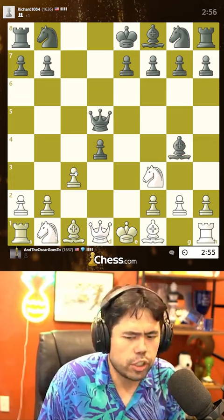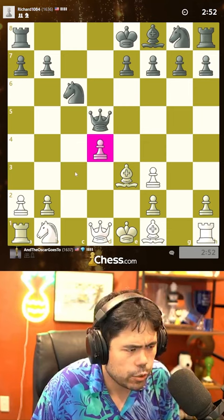I might have been higher rated but I had disconnection issues yesterday. So let's go here — Knight c3 and d5, playing for the quick attack in the center. This is how you play the Smith-Morra Gambit.